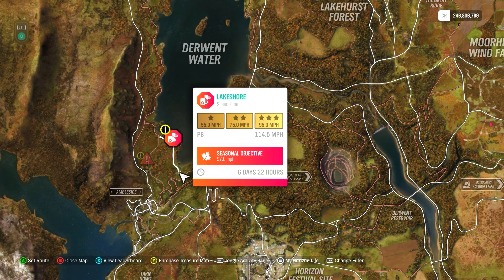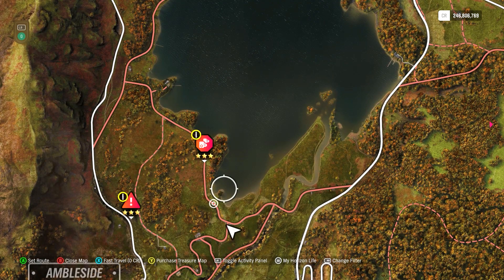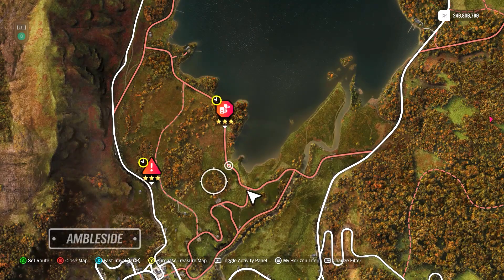This is the Lakeshore speed zone — 95 mph for three stars and 97 is a seasonal objective. I do have a couple of videos on this already but they're both a little old, so I also want to try out the new Ford Mustang GT500.